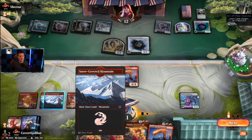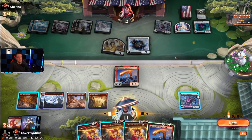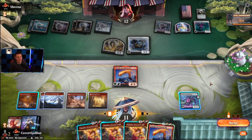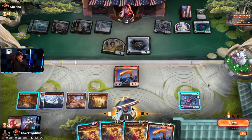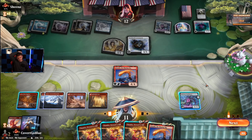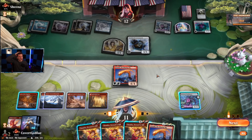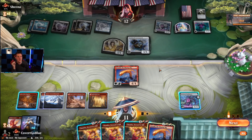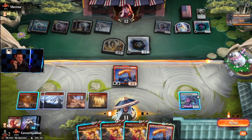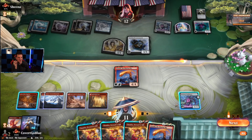They can untap and if they hit us with everything we're not dead. We just have a lethal aerial threat and we have to hope it gets there. It doesn't seem very likely — it seems like if I spend my turn that way I'm in deep trouble. This Chandra is not looking good.